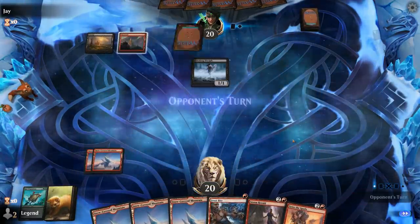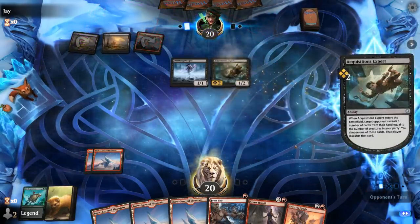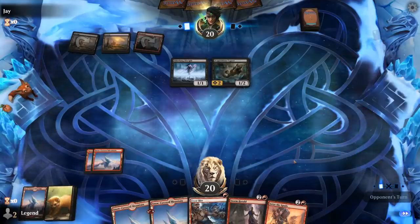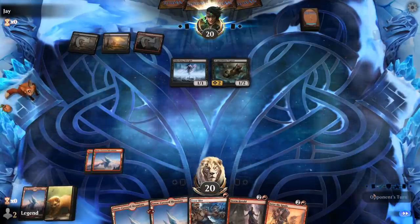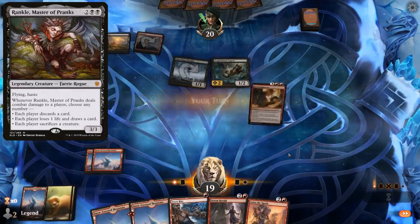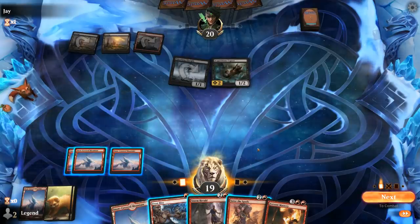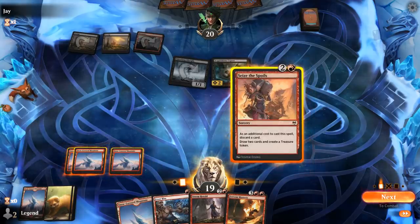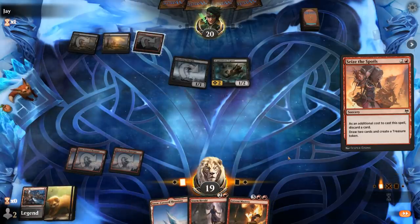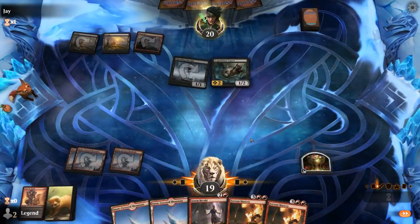Seize the Spoils will also come in handy. Acquisitions Expert can look at two lanes. Fervent Mastery is exciting. I think we discard Frostbite so I can keep my treasure for later. Next turn I can Mastery, and we've got some interesting decisions ahead.